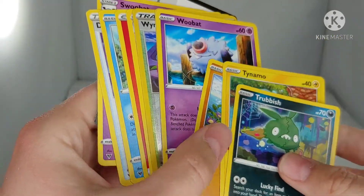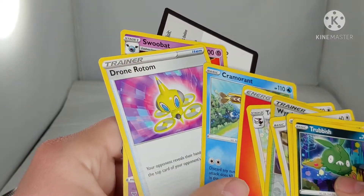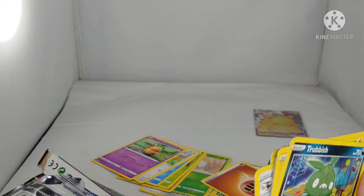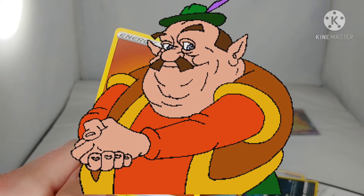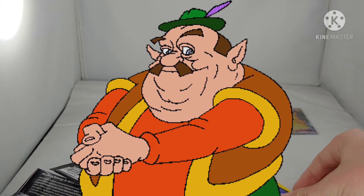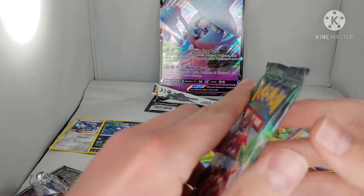Now let's open the third pack. Trubbish, Tynamo, Clobbopus, Woobat, holo, Winded-in Stadium, Appletun — okay, that's not bad — Two Cannon, Fire Energy, Cramorant, Drone Rotom, Swoobat. Nothing too crazy, nothing too great. Pokemon, energy, trainer cards — you want it, it's yours, my friend, as long as you have enough rupees. Here's the second promo card — it's a black star promo, and what do we say about promos? Promos are worth nothing.